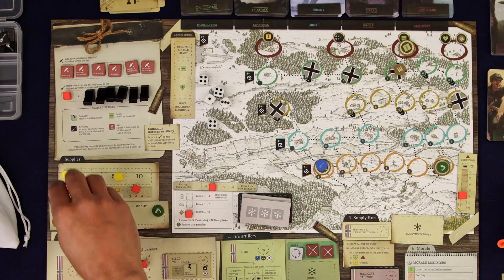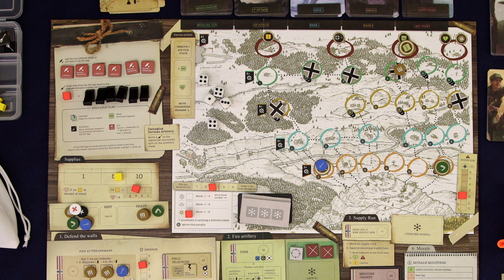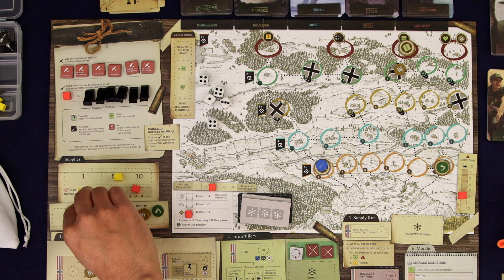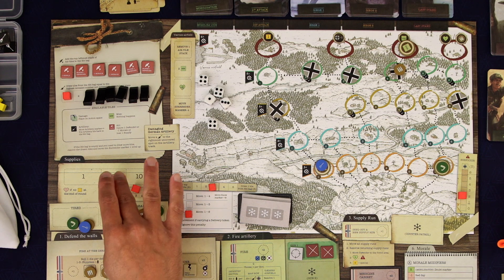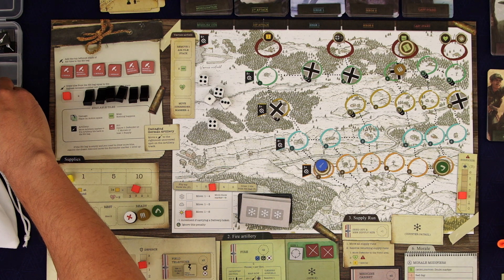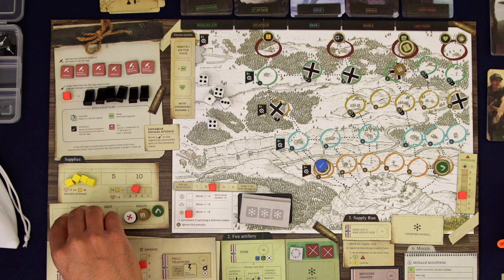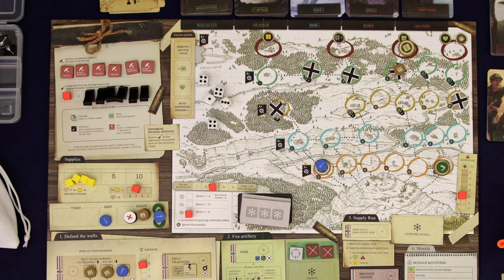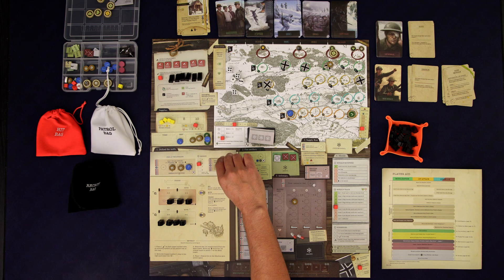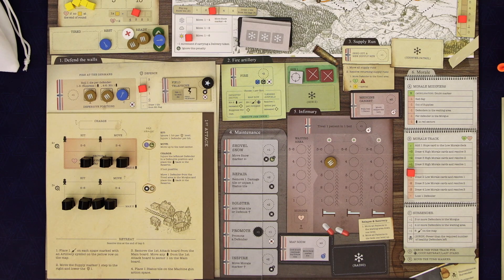I think we definitely want to spend two supplies — that'll give us six defenders. We have a bunch more supplies coming so let's spend one more supply. One, two, three. This one can rest. We have a lot to do. I think I really want to take some of these people out — let's go onto the field telephone. That's going to give us a plus one on each of our die rolls for our people on the walls.